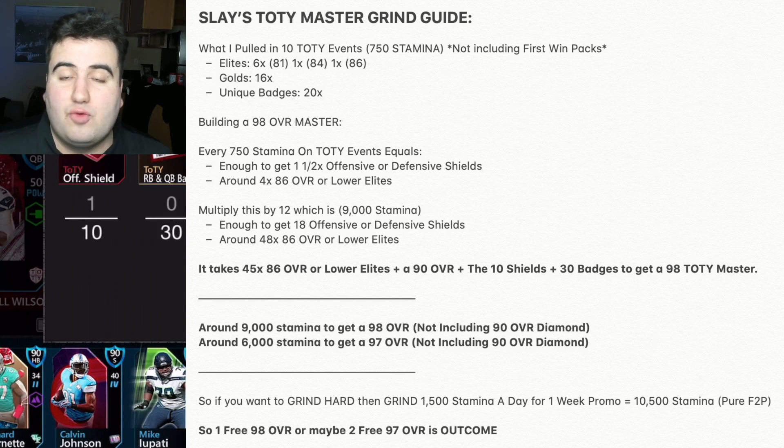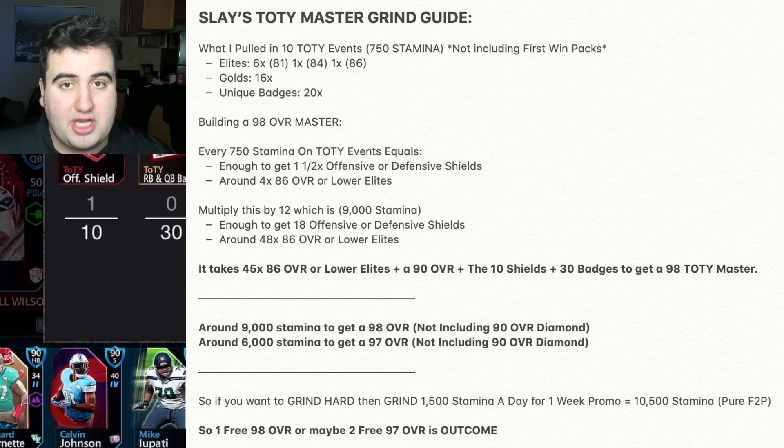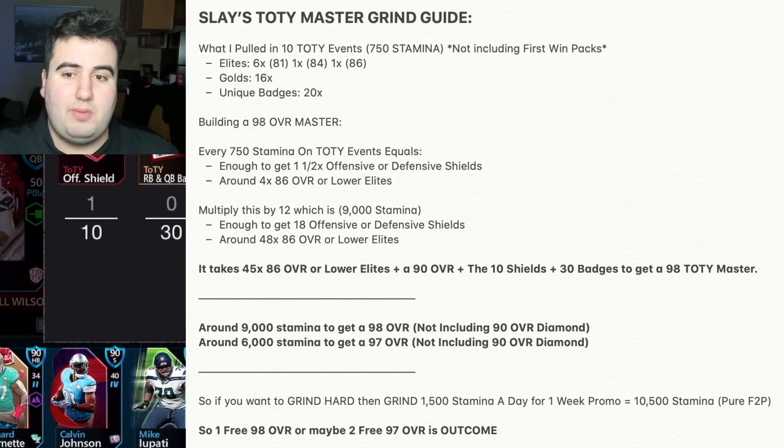Around 9,000 stamina gets you a 98 overall master (not including the 90 overall diamond). Around 6,000 stamina gets you a 97 overall (also not including the 90 overall diamond). The 97 only requires six shields and fewer elite players, so if you don't care about the 98 and just want the 97, it'll only take around 6,000 stamina.